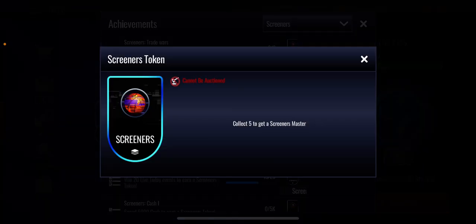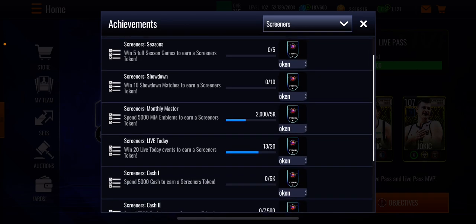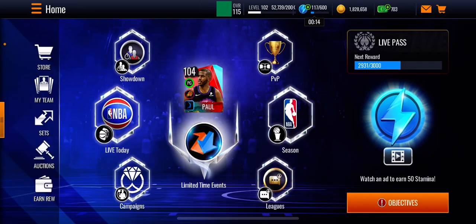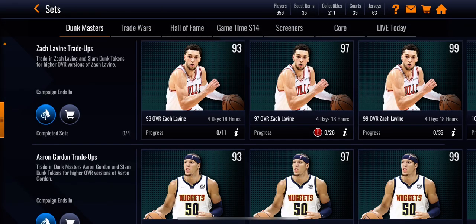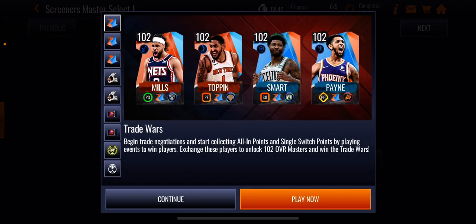Then you've got to spend 5,000 monthly master emblems - just grind the monthly master emblems and you'll get another token. And then win 20 live today events, which you can do by playing the Trash Talkers promo, so it's a win-win for both, and you'll get the token. So pretty much play all five of those achievements, get five tokens, go to the trade sets, go to the screener side, put the five tokens in, and you will select one of the 102 overall masters. Very simple on how you can get one of those masters - a free 102 overall center, not bad at all.